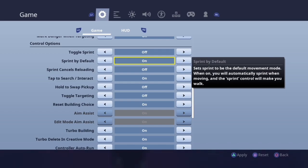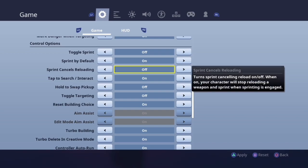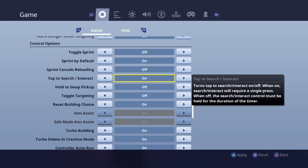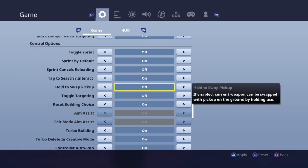For sprint cancels reloading: if you are moving forward while trying to reload you will not be able to reload if this is on, simply because sprint by default is on. So just keep that off. Tap to search/last interact — you want that on, just for quality of life. You don't want to have to hold it if you don't need to.